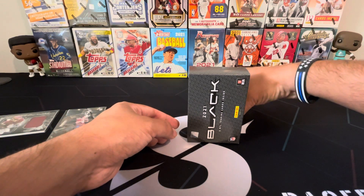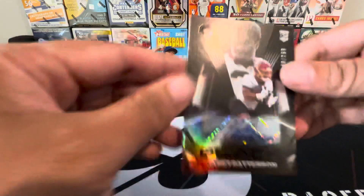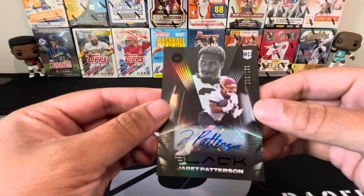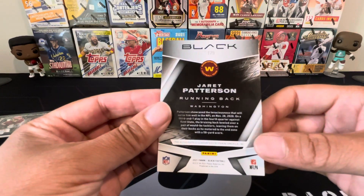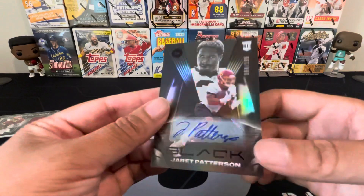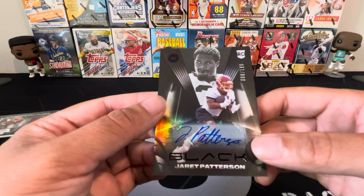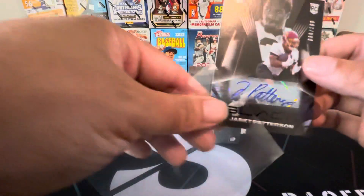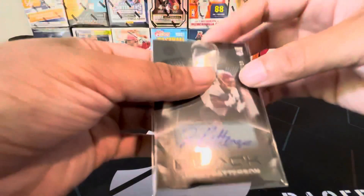This is not an RPA, but it is a rookie auto — three for three with the rookies. We got Jared Patterson, Washington running back. Not too familiar, I'll be honest, but we'll see what he can do. This is number 80 of 199. Just beautiful cards, I really do like these — these are awesome. We'll sleeve this up.